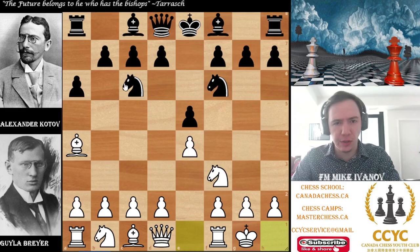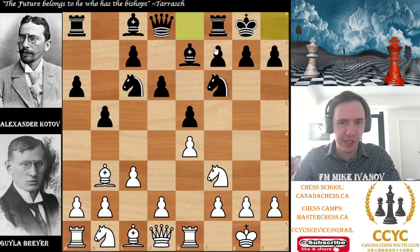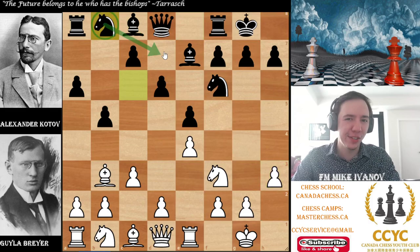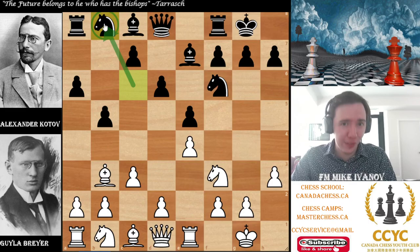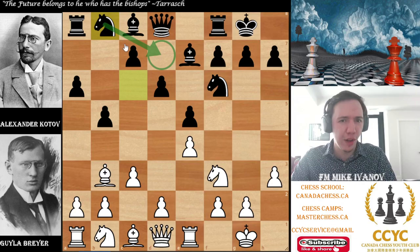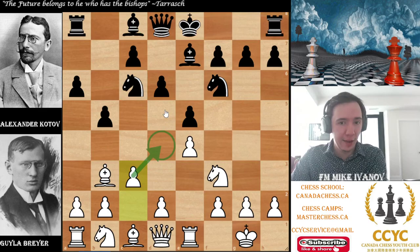In the Breyer variation of the Ruy Lopez, it goes something like a6, bishop a4, knight f6, castles, bishop b7, and then after rook e1, b5, the bishop has to run back. We play something like d6. White says 'I want to build up the center,' black says 'go ahead, but I have a pin.' White says 'no you don't,' and black says 'fine, but then I can defend the center with my knight.' And this weird move, knight b8, was actually Breyer's — that's why we call it the Breyer variation, because he told us about it way back in 1911.